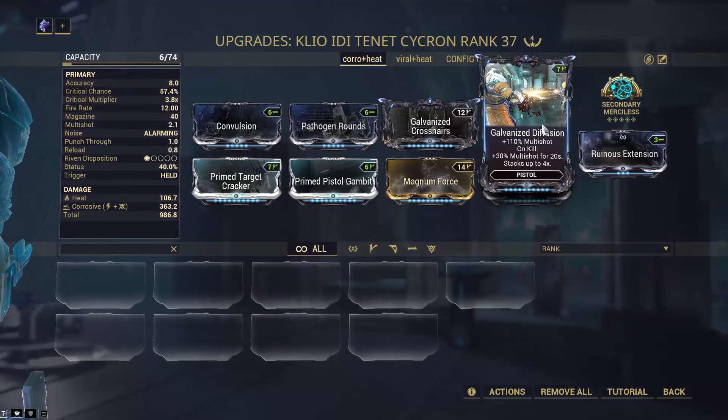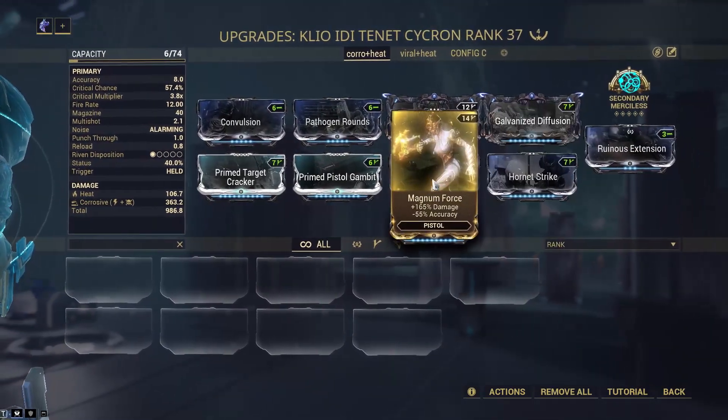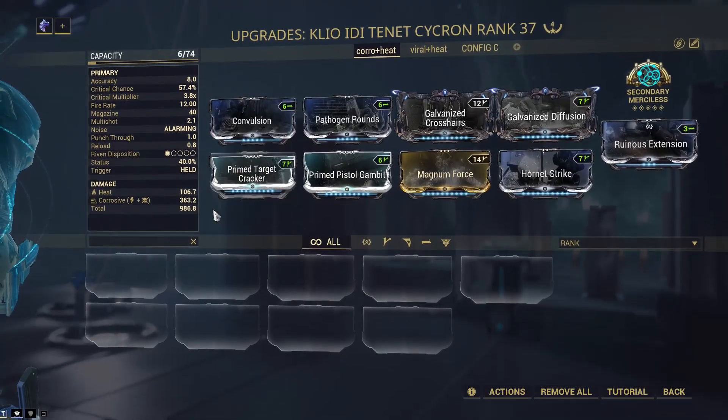First, let's check a Corrosive plus heat build with the Toxic Cychron. We are building for upfront damage with critical hits, and Galvanized Aptitude for multishot and critical hits as well.